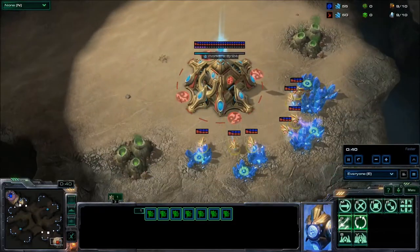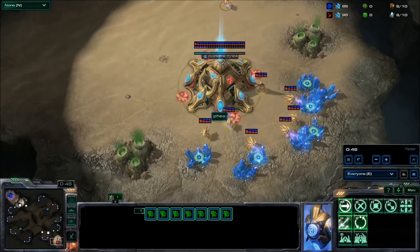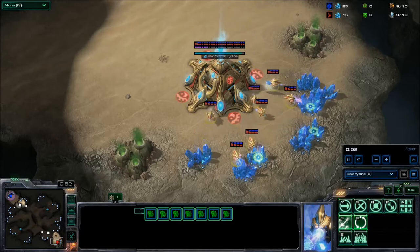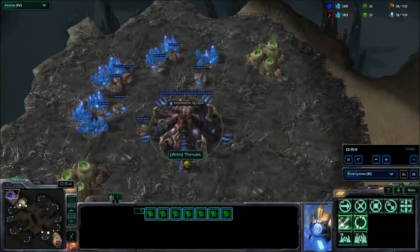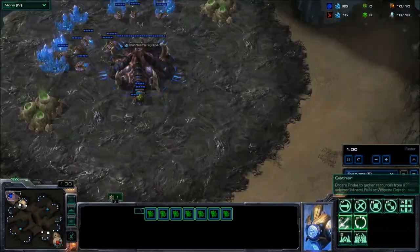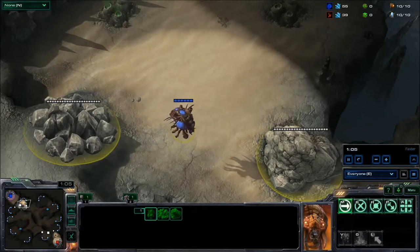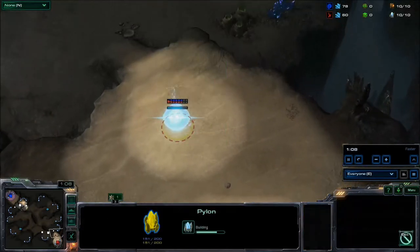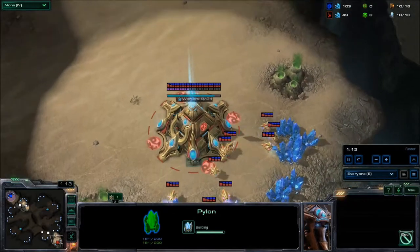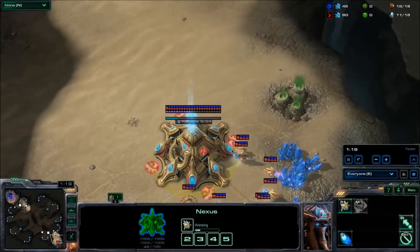In the lower right hand corner it is the red Protoss being played by Feel. In the upper left hand corner it is the Zerg being played by Thrust. Thrust is getting the overlord going across the map with that pretty sick looking skin. A gold pylon goes down on the other end for Feel. Not too sure how it's pronounced — let's go with Feel.